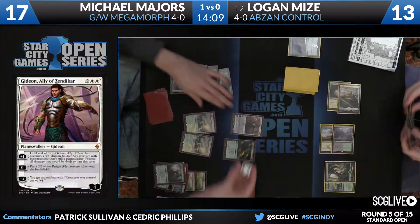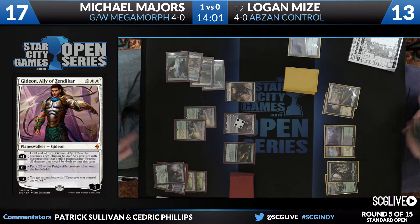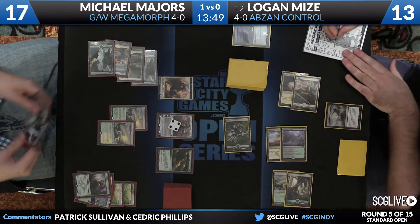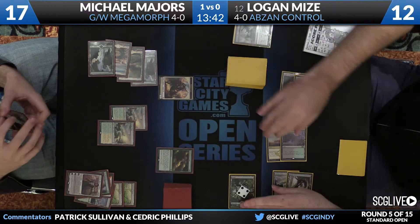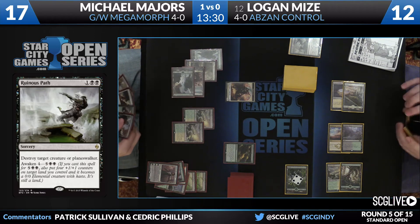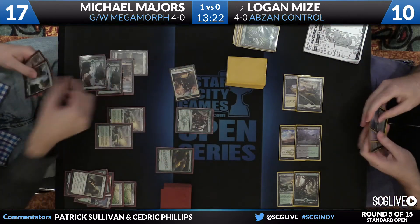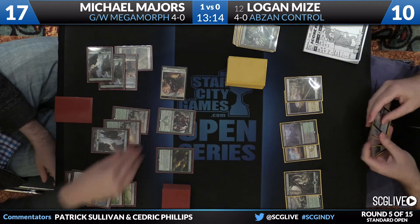There's Gideon, going to make a Knight Ally. Here's Ruinous Path — oh, a little Awaken. Got ourselves a Forest here — that'll be a 4/4. Gideon's down. I think Michael has Valorous Stance in his hand, but no need to cast it just yet. Warden of the First Tree for the draw. I like Stone Rain. Shouldn't have Awakened — it's not quite Wasteland, but way to use the new mechanics. Just a huge mistake there by Logan.